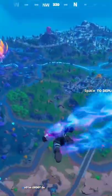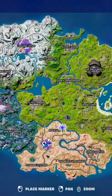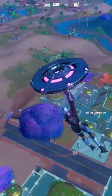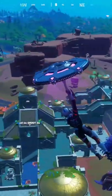After weeks of people being terrified, Coral Castle will make its return. Now, just south of Rocky Reels, Coral Castle will randomly go between the Butter Barn or Coral Castle. This area is full of loot, very good fights, and if you are going to land here, comment down below and let me know if you've got any Victory Royales from landing there already.